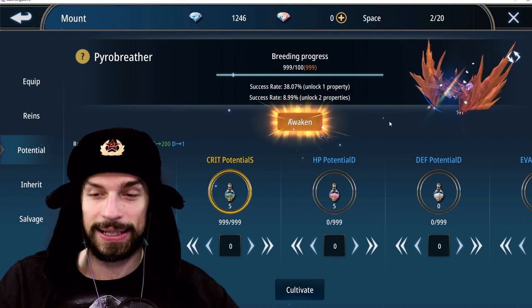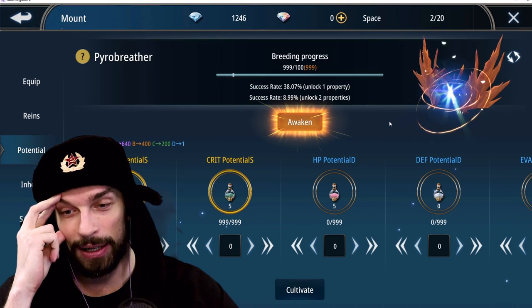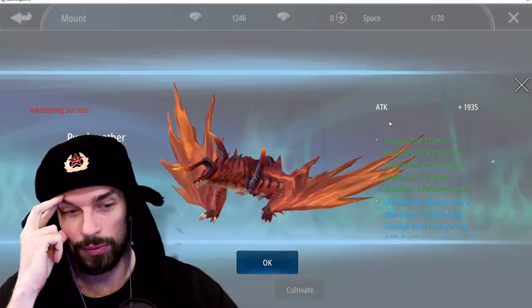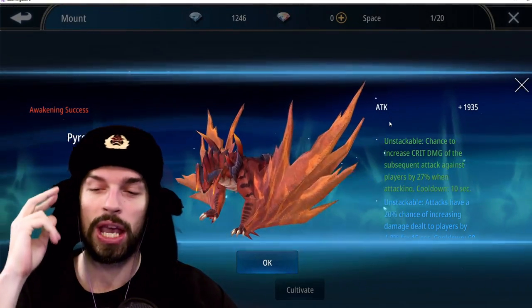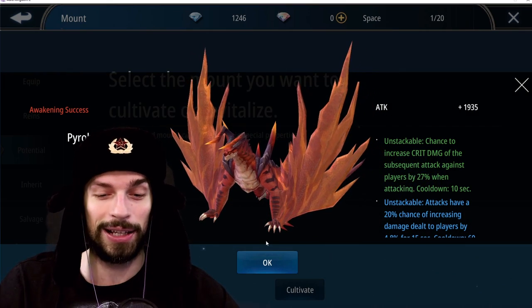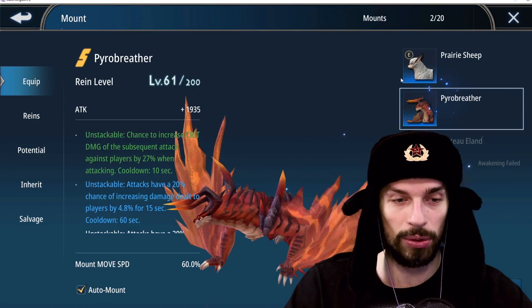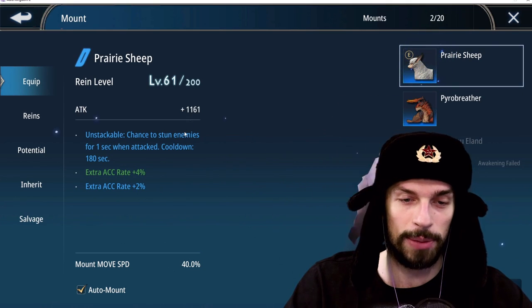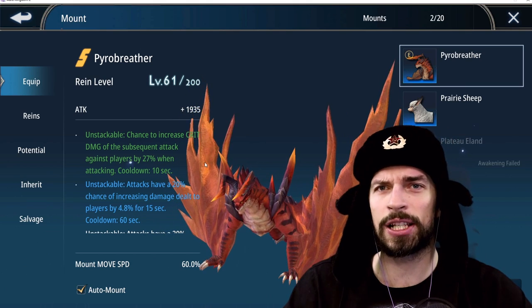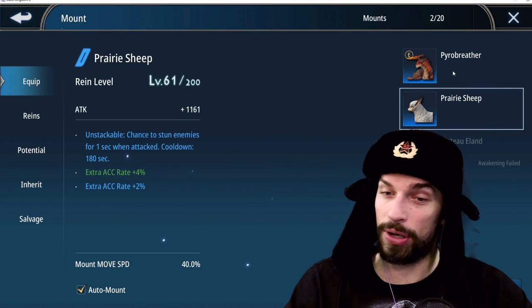Here goes nothing. Awaken! Oh my god, it's going to be a major failure — with my luck I won't get anything. Awakening success! Okay, we got the single stat one, which is already better than nothing. Now we have this mount at S rank. I was a bit wrong — it's not double the attack, but it's still a good boost. If I counted right, it's a 66% increase, which is still pretty good.